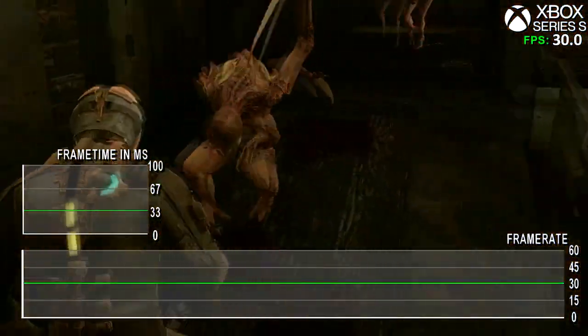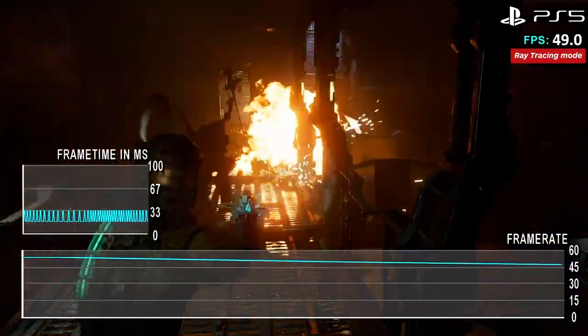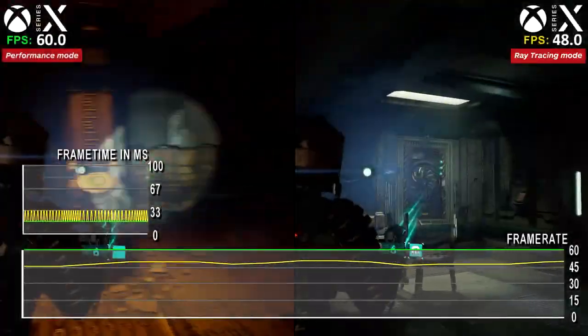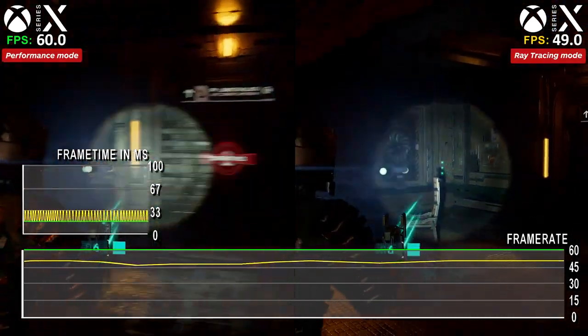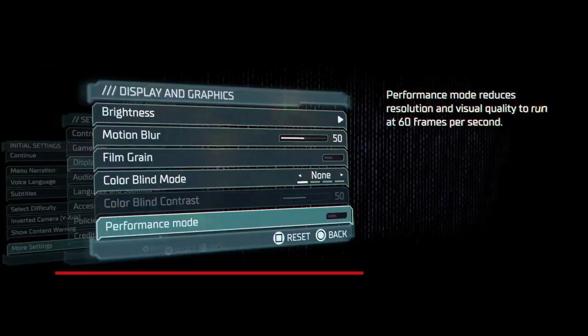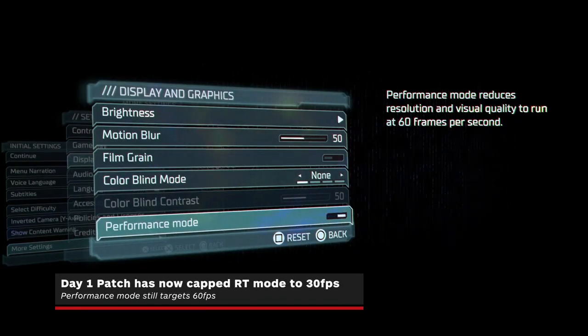The visual fidelity — which I will call the ray tracing mode here for ease of this review — and performance modes on Series X and PlayStation 5 rely on DRS, and it appears FSR 2, for their intended outputs. However, both target 60fps.